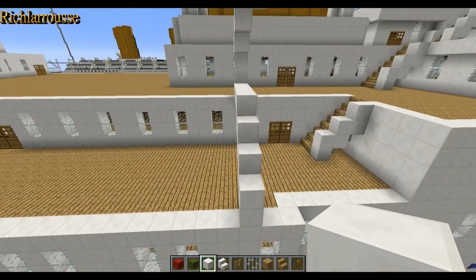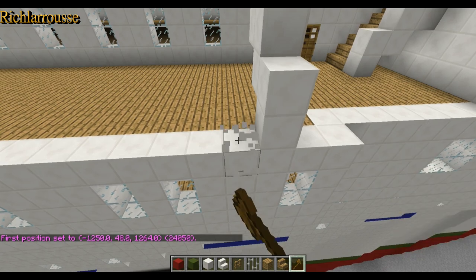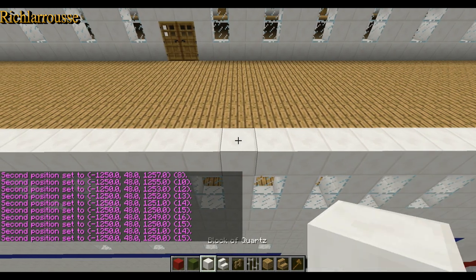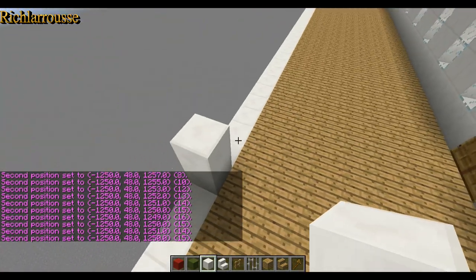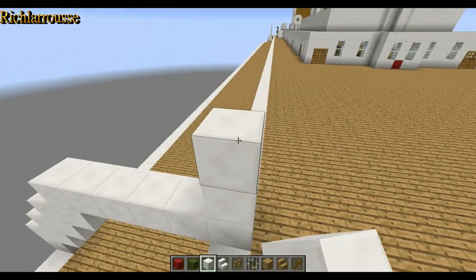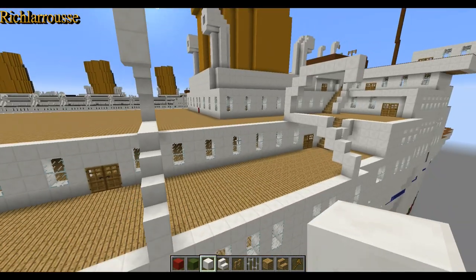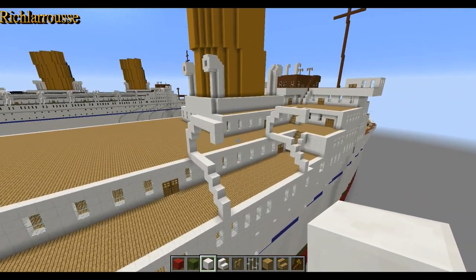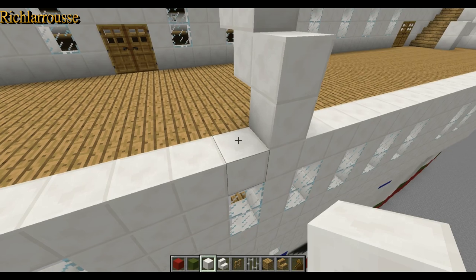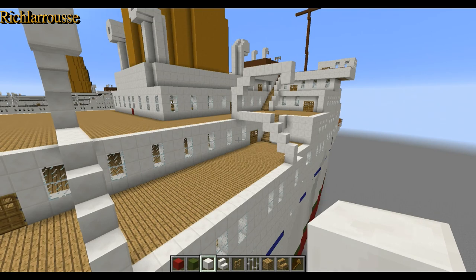So that's our first gantry and then you want to leave a fifteen-block gap. On the sixteenth block build the same again - two up four times, across five, up three, and then two and two, across five, down one. There's our first pair of gantry davits. In between those two gantries we have our lifeboat. After the first gantry leave a single block gap and then do the same again - you want nine pairs of these gantries which would house nine lifeboats. Build the nine pairs all the way along.